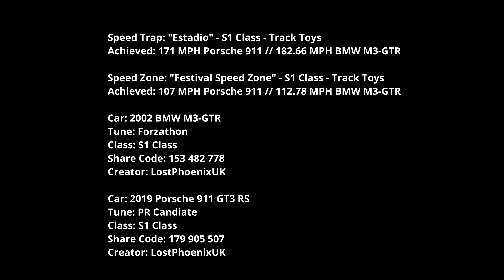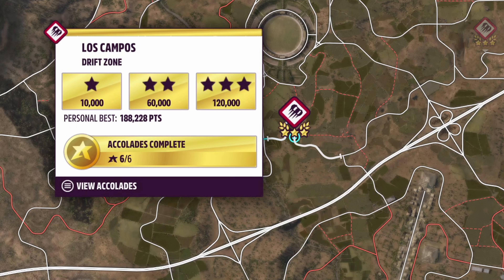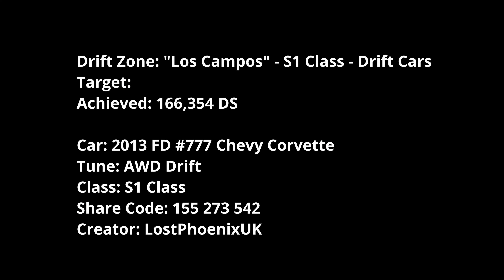I achieved 171 MPH in the Porsche 911 and 182 MPH in the BMW for the speed trap, and 107 MPH in the Porsche and 112 in the BMW for the speed zone. I've got the BMW M3-GTR and the Porsche 911 GT3 RS. The videos I'm making will feature the BMW — I think it's the better one. Los Campos is a drift zone; 120,000 for three stars. I managed 166,000 in the Chevy Corvette Formula Drift car.